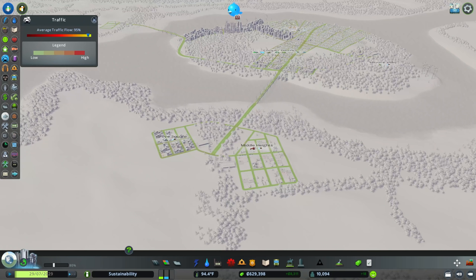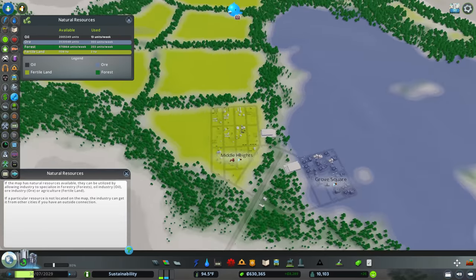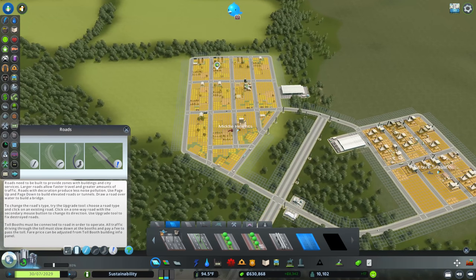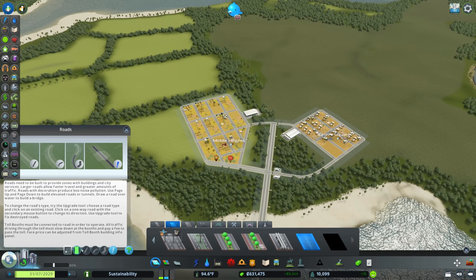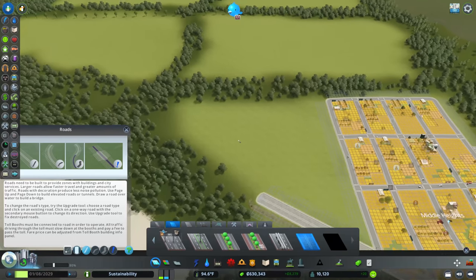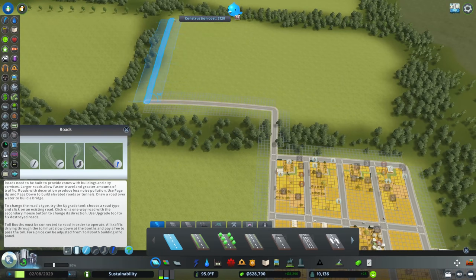Today we're going to figure out if we can have fully self-sufficient industries. I have a couple of hypotheses - I don't think we can stop at just our industries; we also need to create our unique factories. We're going to build up the downtown area a bit and bring some transit in. But first, let's build out some of these industry areas.